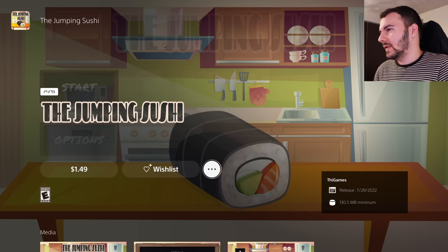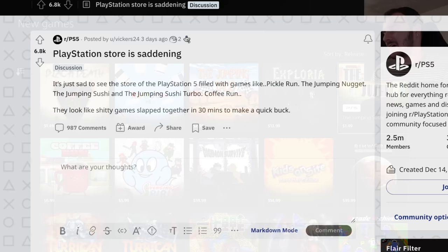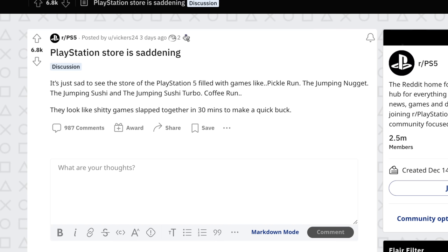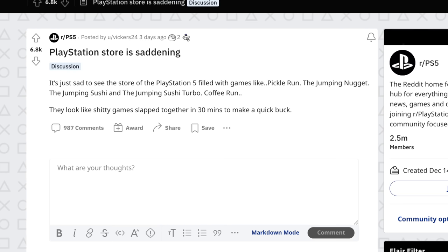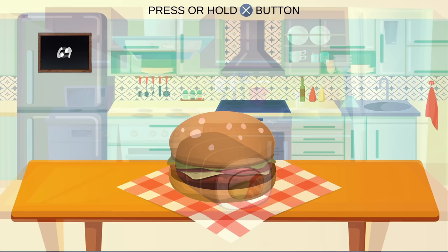This stuff has been around for a bit, and recently — about three or four days ago — there was a thread on the PS5 subreddit that gained a lot of traction. It was titled something like 'the PlayStation store is sad,' and it had 900 to a thousand comments with everybody going over what's been a problem for a long time: all these very small-scale shovelware-esque, asset flip games. This problem is not exclusive to PlayStation, although PlayStation does receive a lot of scrutiny over it.